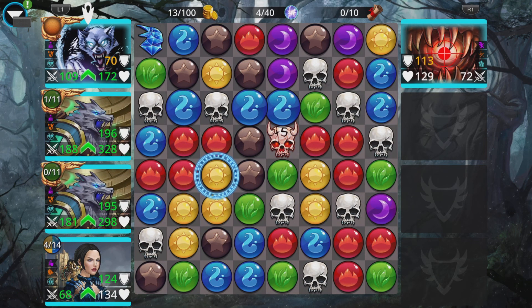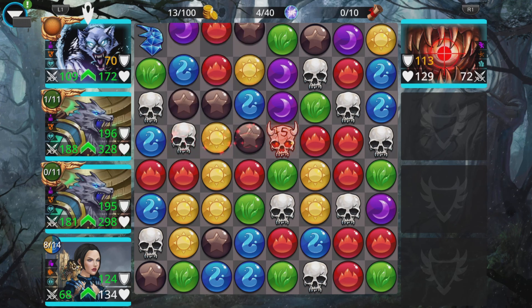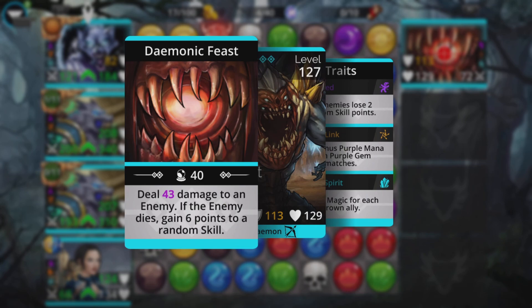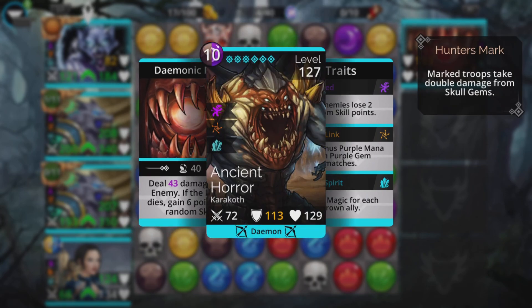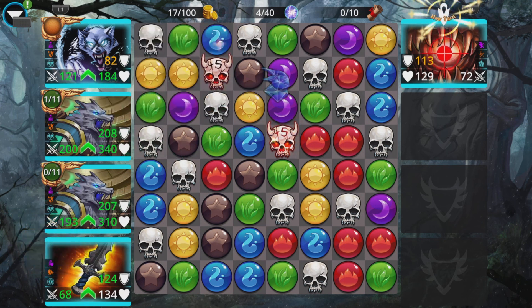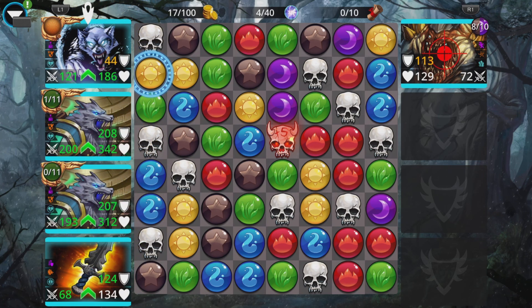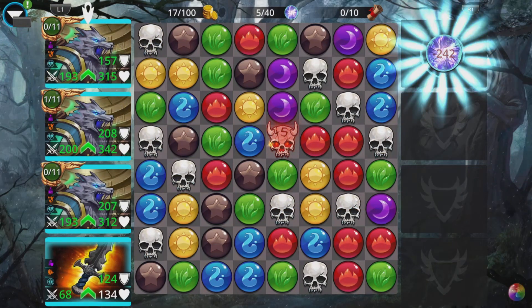I'm going to try and match it with a blue there — don't really want to take that but I'll leave it for a minute. Right, now we can take it. We've got this match here, the enemy will be drained of some mana. They usually have 10, we take that and they've gone down to eight out of 10. It simply drains mana and you get the match at the same time, which is actually pretty cool.